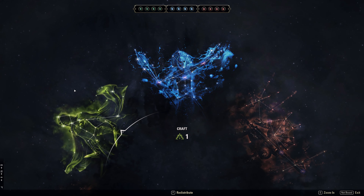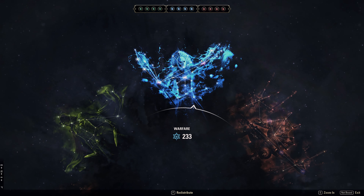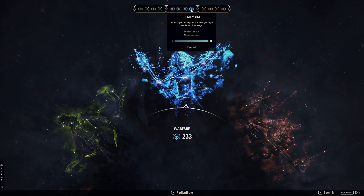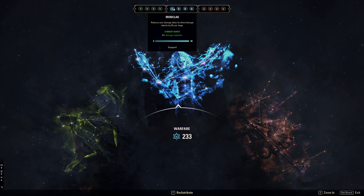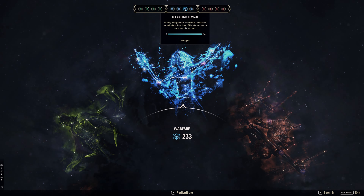For champion points — green ones, really quick: Sprinter, Steed's Blessing, Gifted Rider, and Warhorn. Blue ones: I have Ironclad, Focused Mending, Cleansing Revival, and Deadly Aim. We are using 3 defensive constellation points since we are pretty squishy, and with all the proc pressure we have we don't need much more damage. So I went with 3 defensive and 1 offensive.